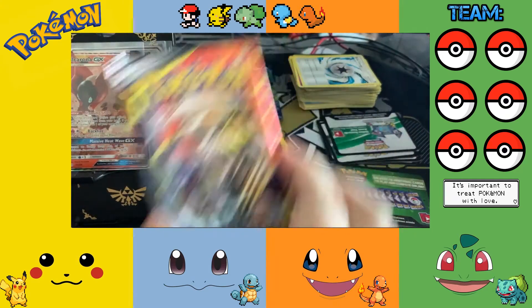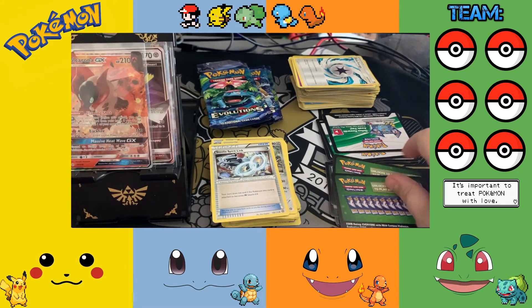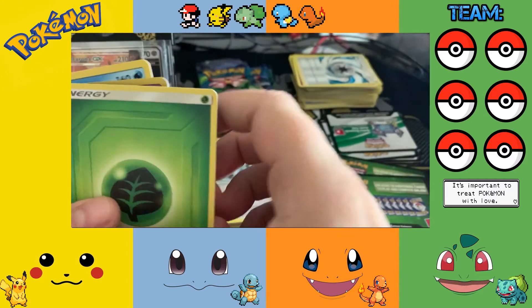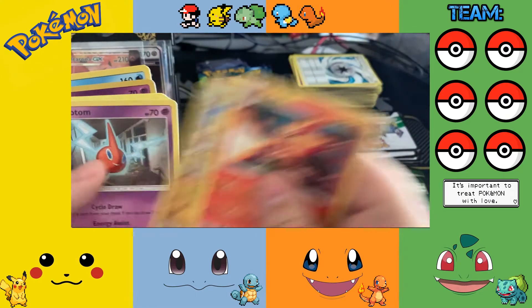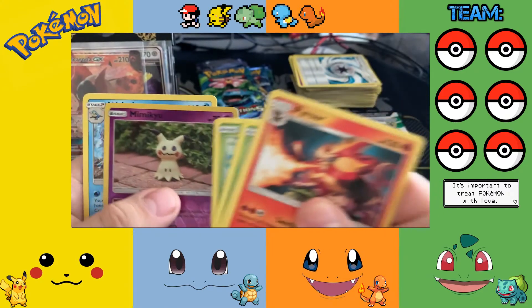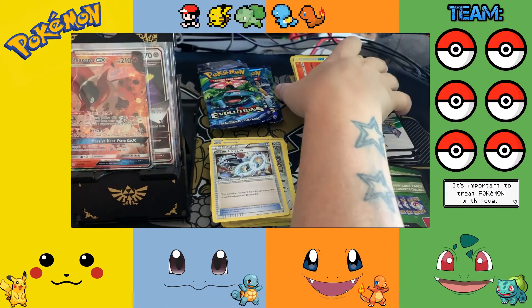So the last pack of the Cosmic Eclipse. Oh, it's a green code — I kind of wish they didn't have the codes facing upwards so you could see them beforehand. Ho-Oh cameo! Raticate, Sunkern, Cosmog, Magnemite, Psyduck, Trapinch, Oddish, Mimikyu reverse, and a Weavile.